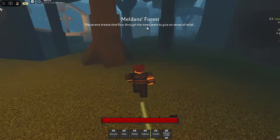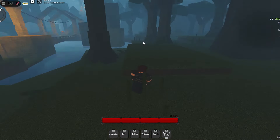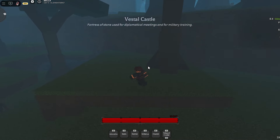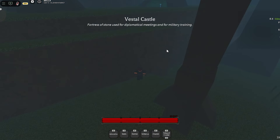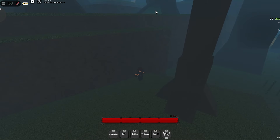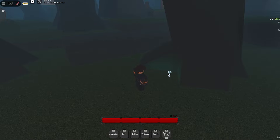Go to Mildon's forest, this area with the trees. You're gonna see a bridge right here. Go right, and right here — I'm not even lying — there's always a mana flower that spawns.